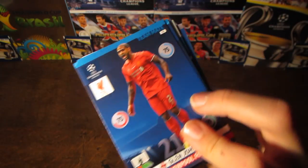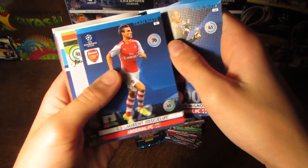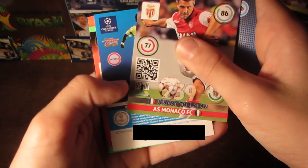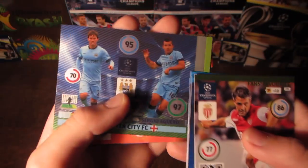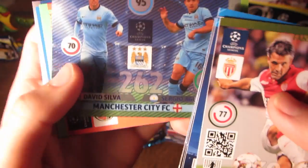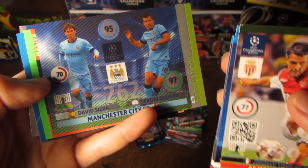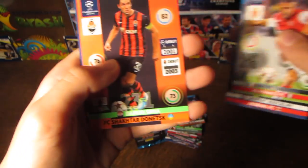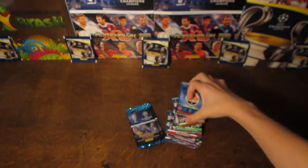Third to the last pack now guys. And we do get Glenn Johnson, Neuer, Mignolet, Koscielny. The fan's favourite Tulala. And then we get our first double trouble card of the collection guys — it's a fantastic double trouble card of David Silva and Sergio Aguero, 95 on playmaking and 97 on attack. And then we get Schoenner, Martins and the Shakhtar Donetsk badge.